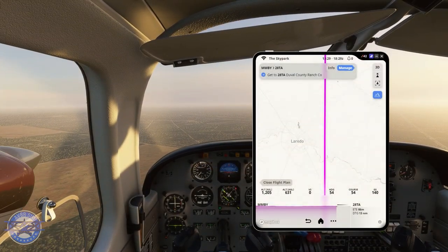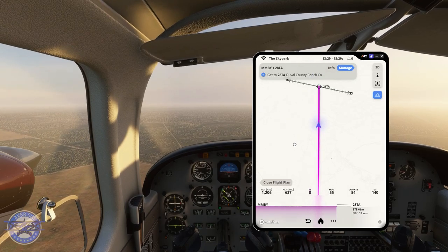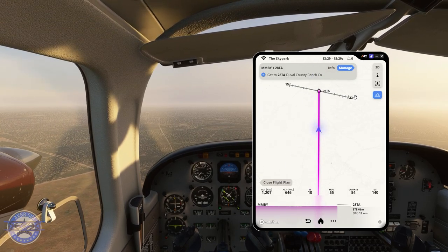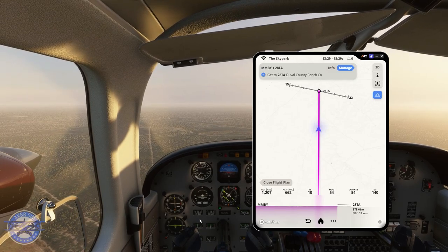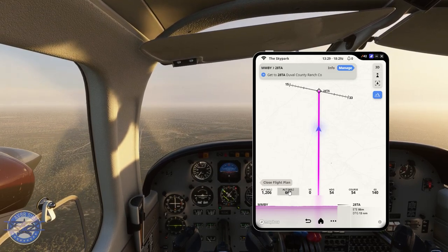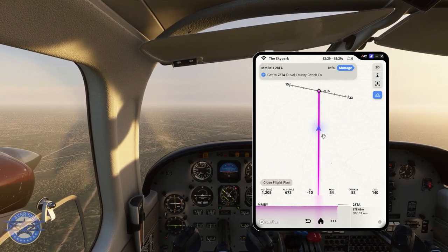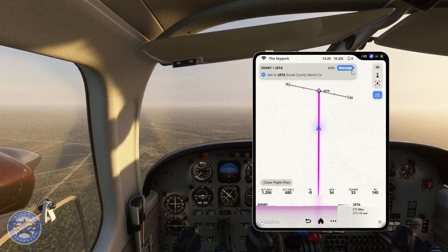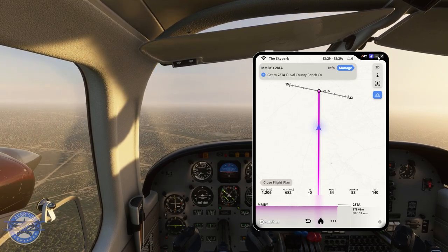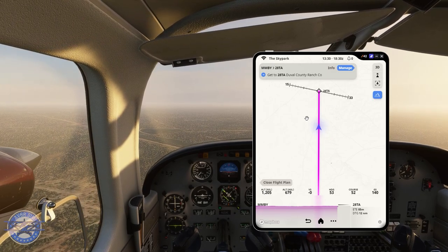13 nautical miles out from Duval County Ranch. I'm going to start turning out towards runway 33 — that's what I'm going to land on. Taking it off NAD mode, putting it in heading mode, and turning my heading to start lining up for the runway. We successfully crossed the U.S.-Mexico border without being detected and we are almost to our destination.